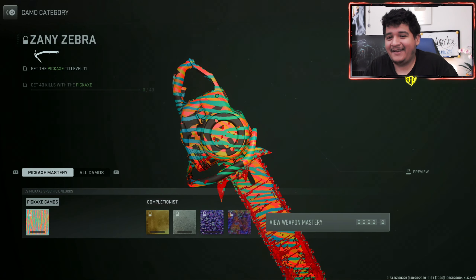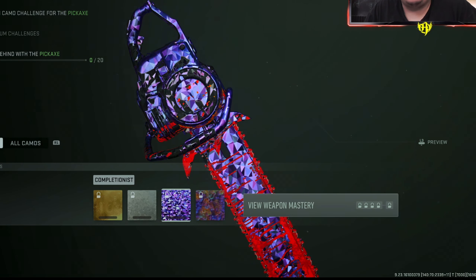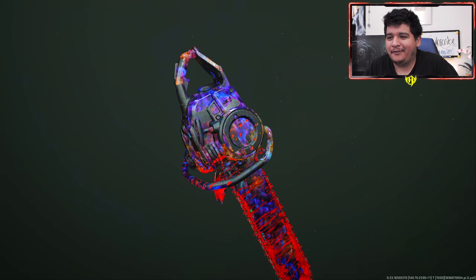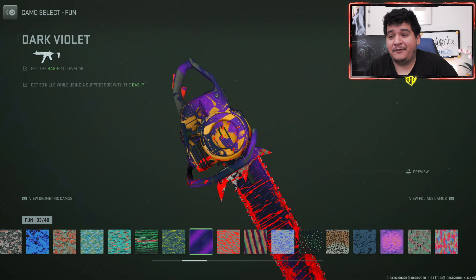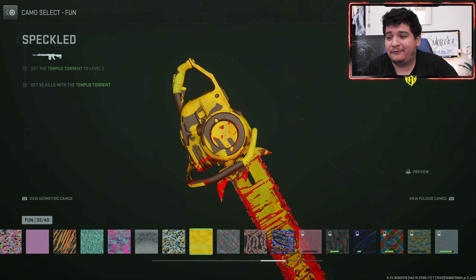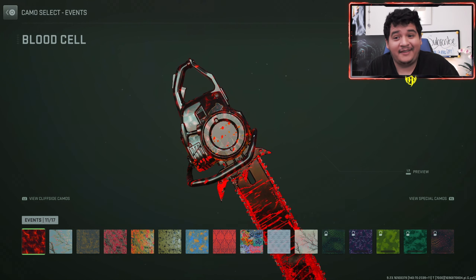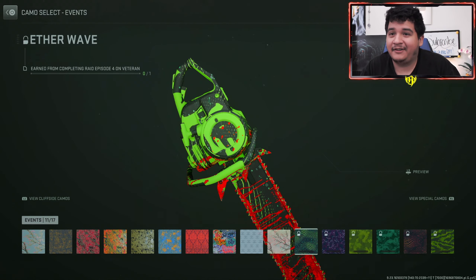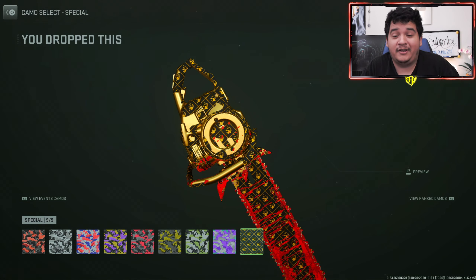Moving over to the chainsaw, which looks insane. Here's how it looks with some of its camos. Here's the base camo, and here's how gold looks. Platinum, polyatomic — it's really bloody down there — and Orion. I think the chainsaw looks insane. Here's the bioluminescent fun camo, the dark violet fun camo, the germinate fun camo, the goodnight vibes fun camo, neon peaks fun camo, and the yellow speckled fun camo. When it comes to the solid colored camos, this is what it's going to look like — super bloody red on the end of the chainsaw. Here we have the event camos — Bloodstead is probably the best on both of these weapons. The Boys camo is also pretty good, and the rest of the event camos look nice. We also got the CDL ranked camos, which look gnarly.